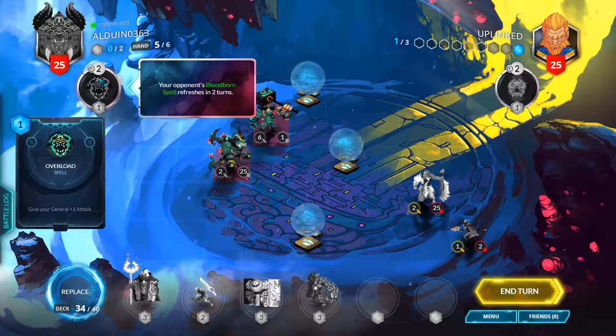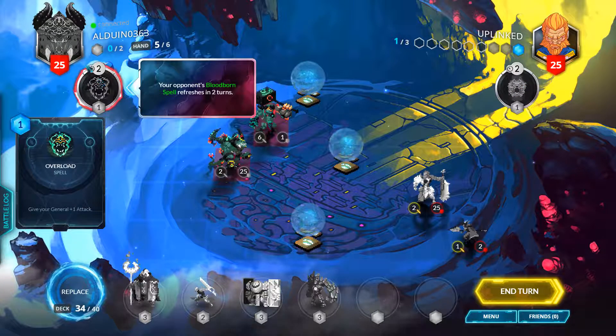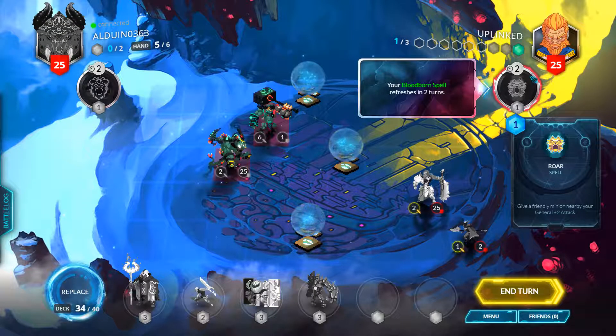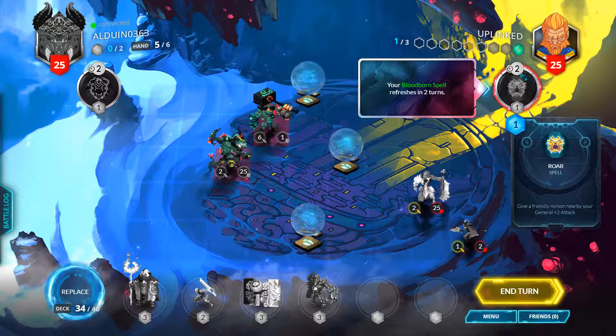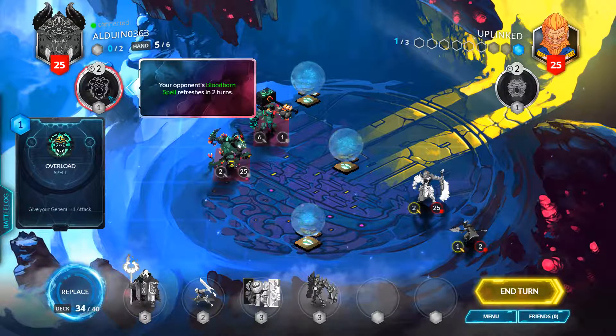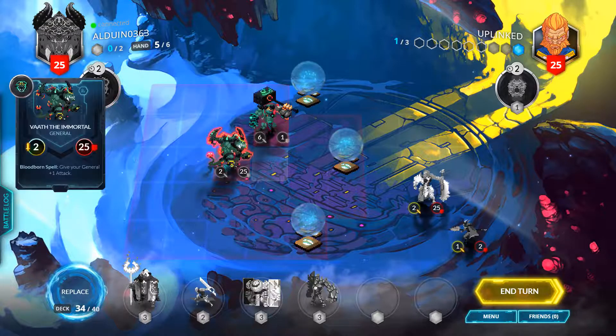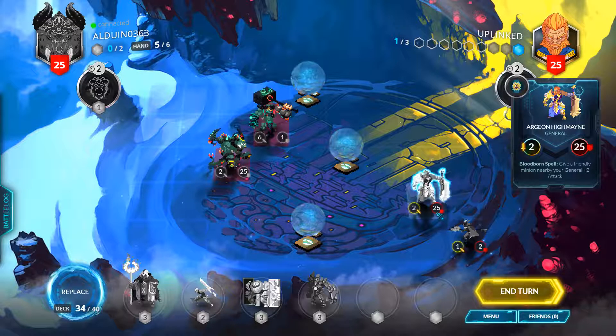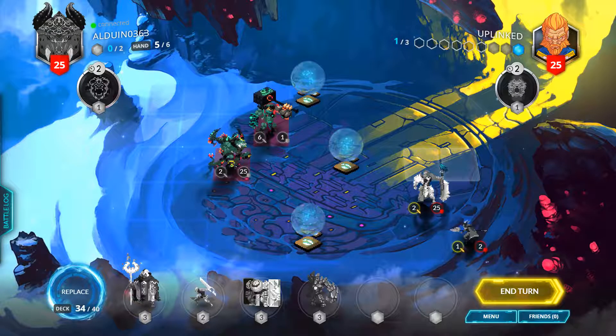As you can see, generals both start off with their own little spell. You can use these about every two turns — they're pretty strong. This one will give him a permanent plus one to his attack for his general, and mine gives me plus two attack for any minion that is adjacent to me.